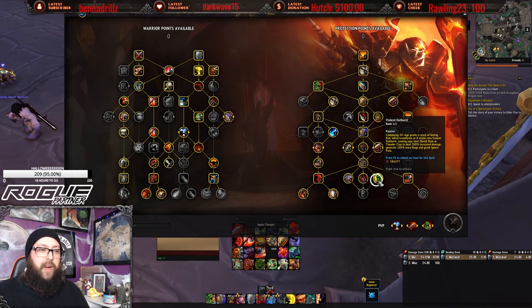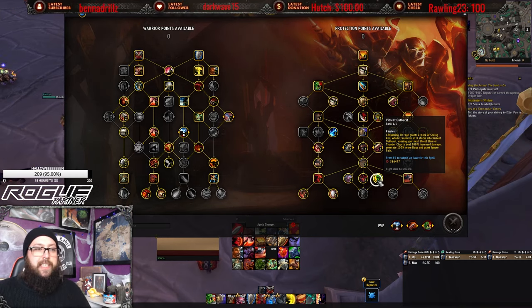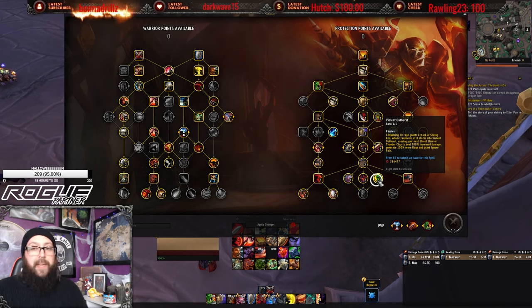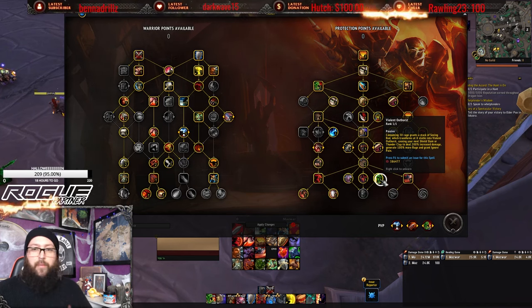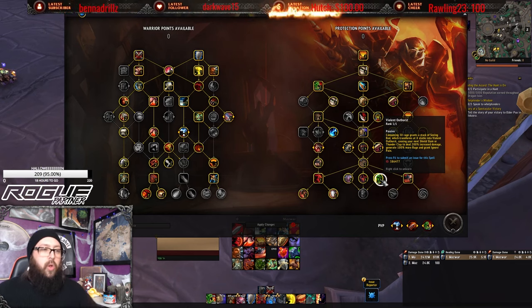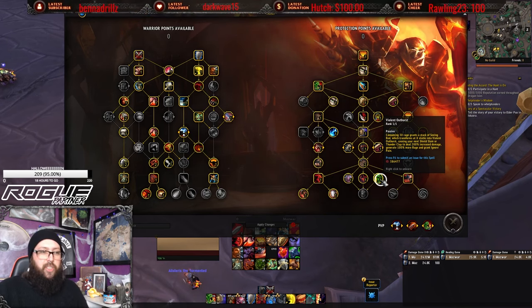Track Violent Outbursts to maximize your Rage output. Consuming 30 Rage grants a stack of Seeing Red, and at eight stacks it turns into Violent Outbursts — causing your next Shield Slam or Thunderclap to deal 200% increased damage, generate 100% more Rage, and grant Ignore Pain. Since doubling 18 Rage from Shield Slam is way more than doubling Thunderclap's Rage, when you get Violent Outbursts, prioritize Shield Slam.